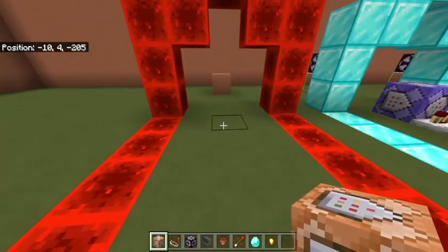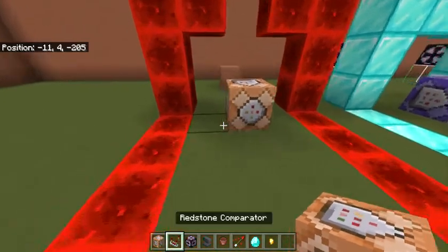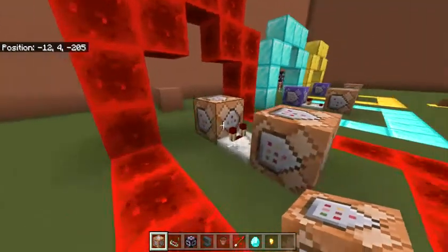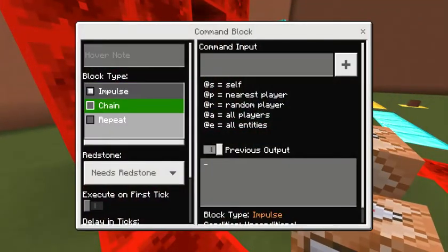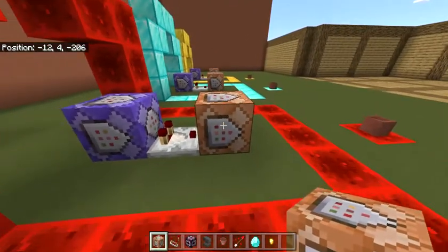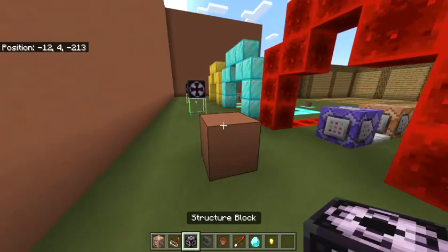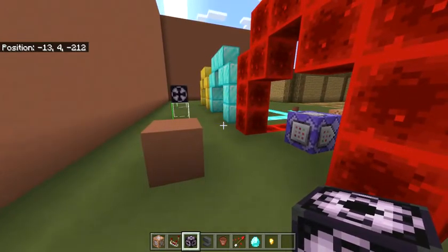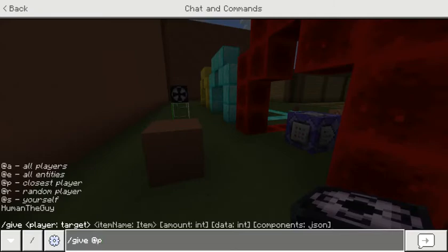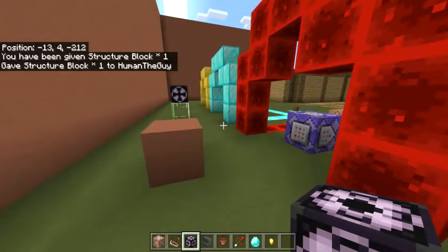How to set this up: you're only going to be using two command blocks for each one. One command block, and then you want a comparator coming out of it into another command block. This first command block is a repeat and always active command block, and this one you can just leave as a normal impulse. Before we actually look at the commands, you're going to want to grab a structure block. How do you do that? Slash give @p structure block. Boom. Now you have a structure block.